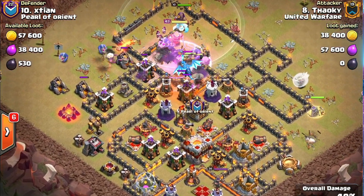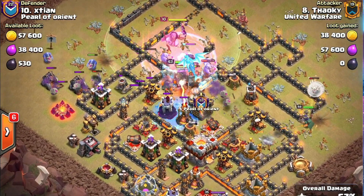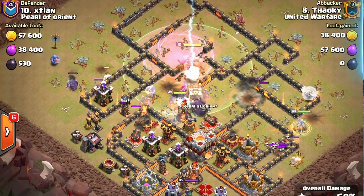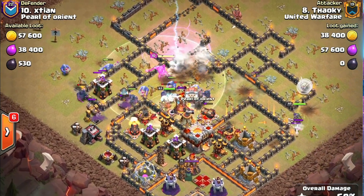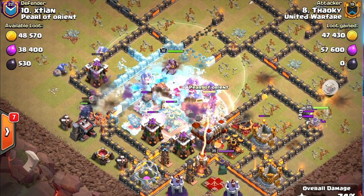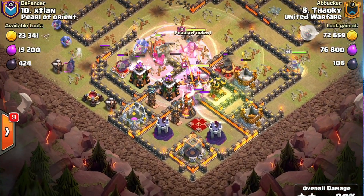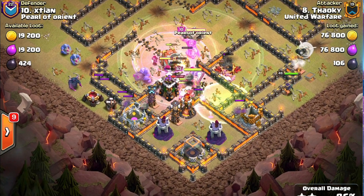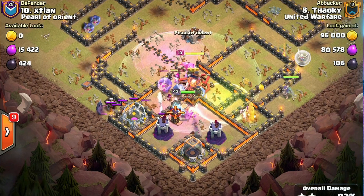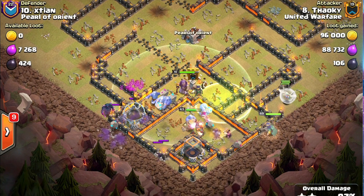An Electro Dragon — which so many of you fear — coming out of that clan castle. Freeze, poison, let's shut it down. The queen is not in the core of the base right now to shut down that Electro Dragon, so it's not ideal, but it got taken down — those wizards were able to target it as they went into the core of the base with the rest of the kill squad. Right now we're down into the bottom portion, the southern part of the base, which is pretty hefty — an Inferno Tower, a bunch of Teslas, some wizard towers. But this is still going strong because that wall wrecker went all the way through the base, as it's easy to pop through a wall at such a low level. Didn't have time to get shut down.